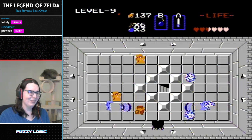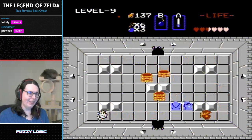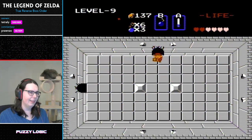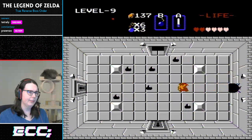That was excellent, Tetreli. Now that takes off a huge stress, because the red ring essentially quadruples your life — you take a quarter of the damage. Even though she has two hearts showing, she effectively has eight right now. Which is still a little low, but she has potions. Just don't forget to use them.